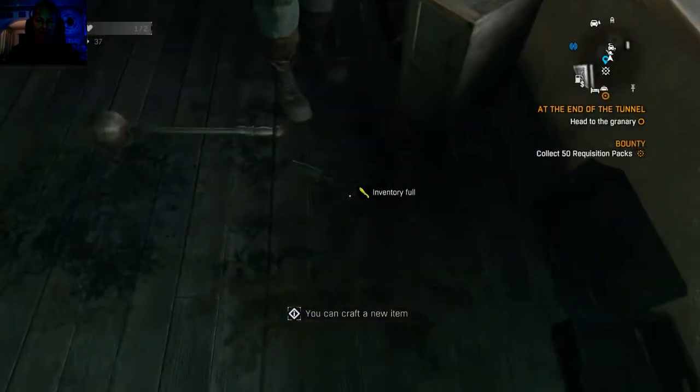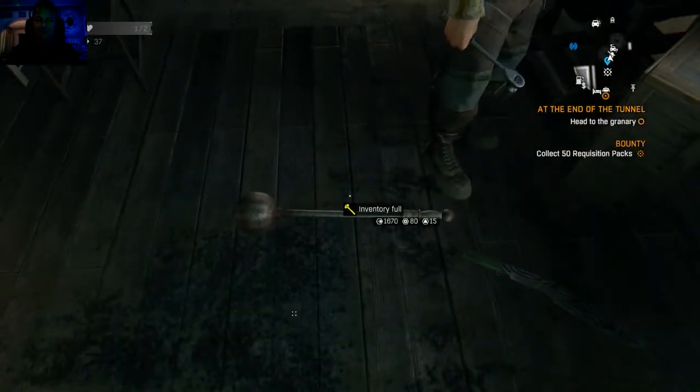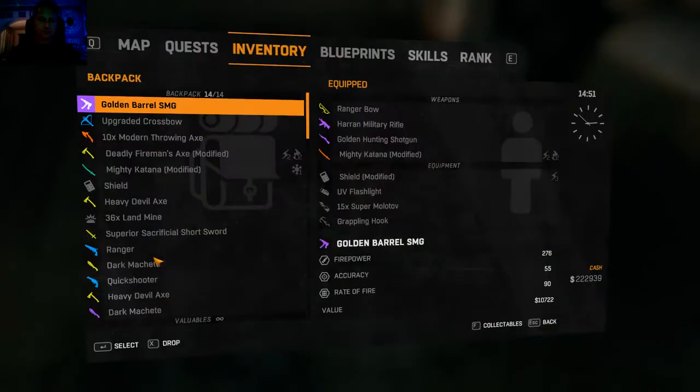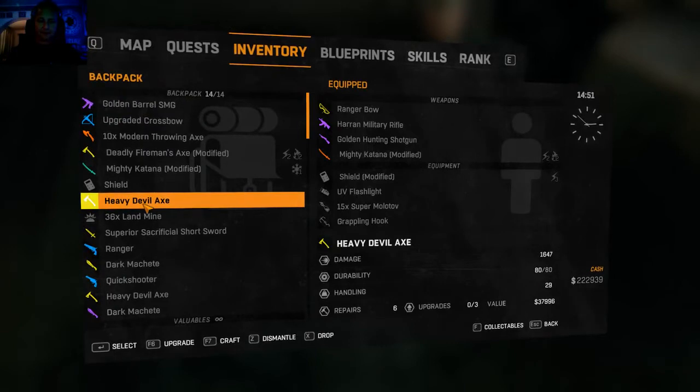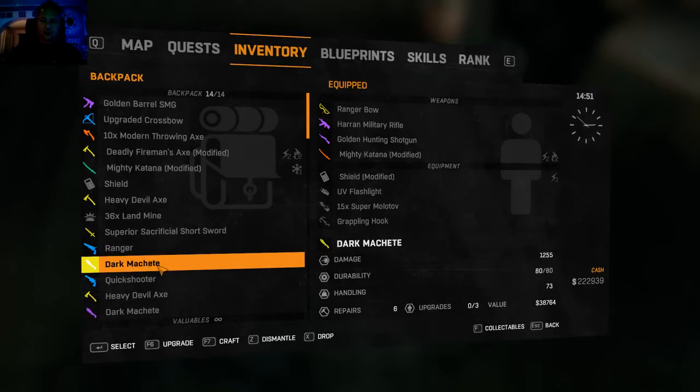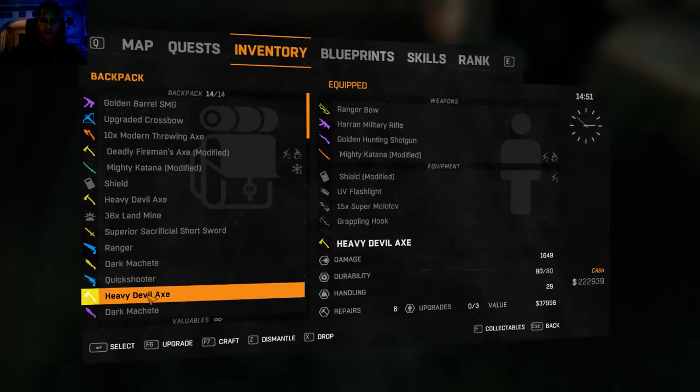Guys, that is some serious weapons there, wow, awesome! So look: the heavy devil axe — 1647 damage unmodified or unupgraded; superior sacrificial short sword — 1238; dark machete — 1255; and another heavy devil axe. Let's go put those in our storage.